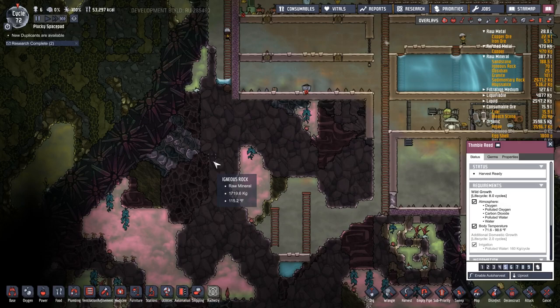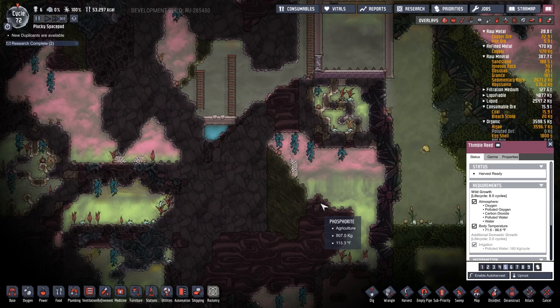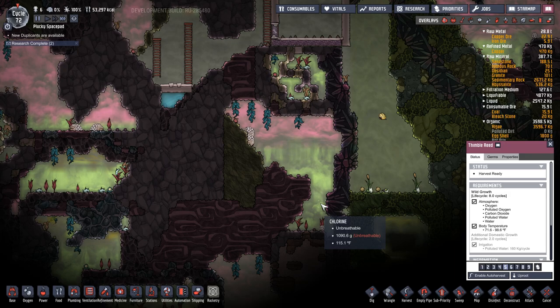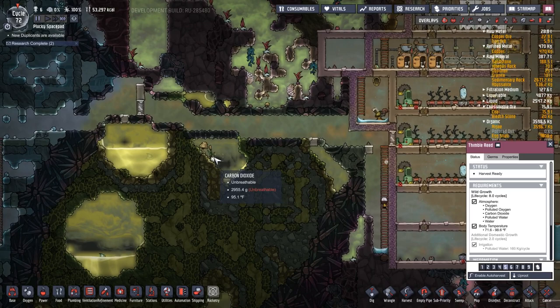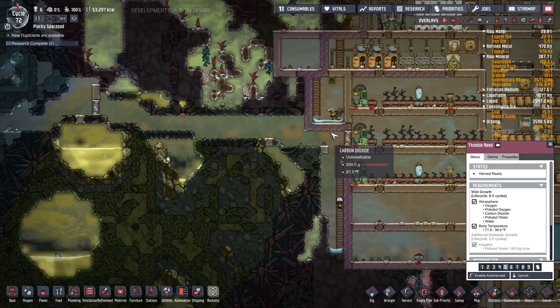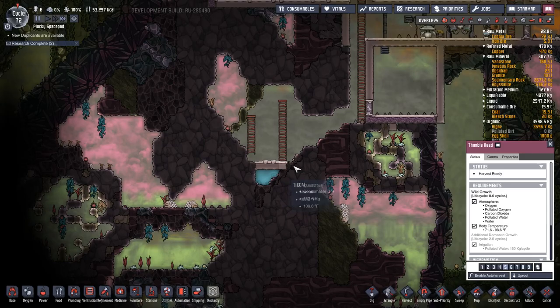My thinking is I've got this area here locked off, but my thinking is to dig down into here. Is igneous rock going to be hard to dig through? I'm not sure. So we may set it up here - I was thinking about putting a carbon skimmer here.